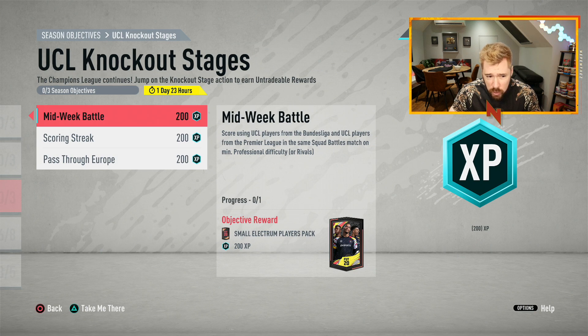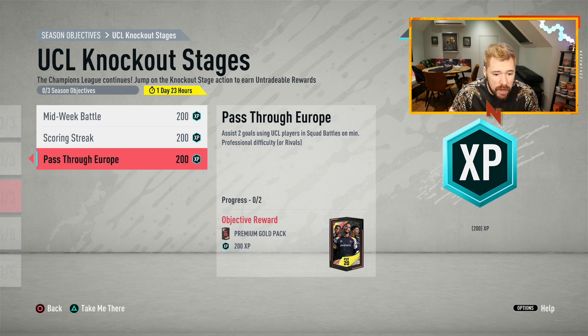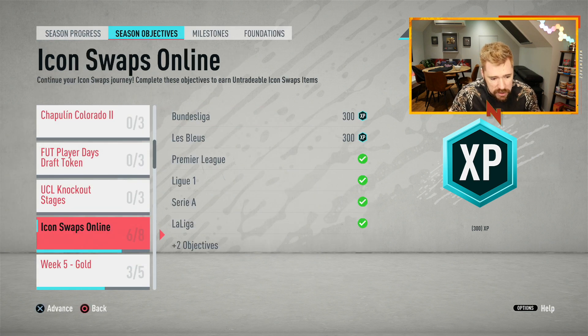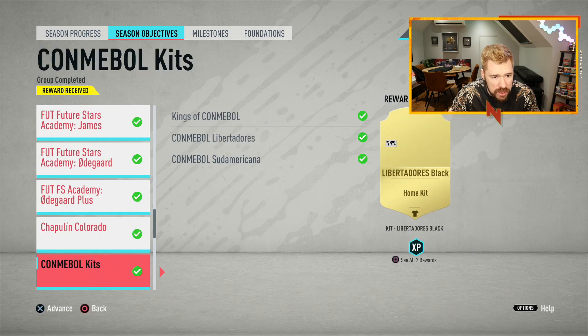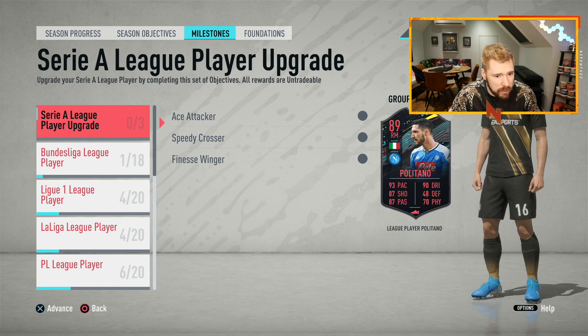UCL knockout stages: a small electron players pack for the midweek battle, scoring using UCL players from Bundesliga and Premier League in the same squad battles match or rivals. Score using UCL players in three separate squad battles matches, and assist two goals using UCL players in two squad battles matches - all done in rivals - for a premium gold pack, a two rare gold players pack, and a small electron players pack.